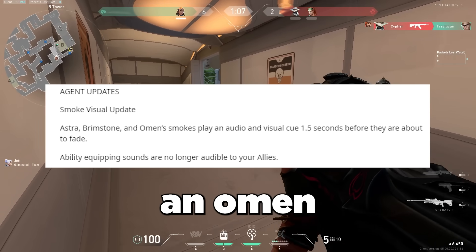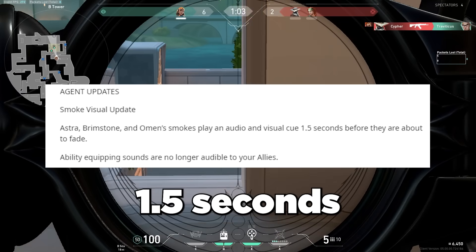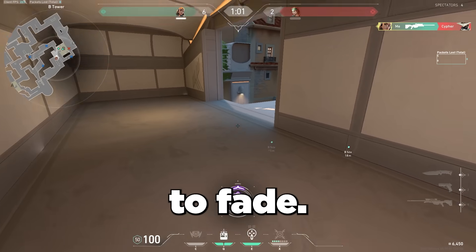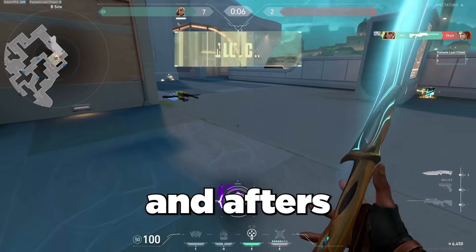For Astra, Brimstone, and Omen, smokes will now have an audio and visual cue 1.5 seconds before they're about to fade. You'll see it on screen — I'm going to show you all of the before and afters for every agent.